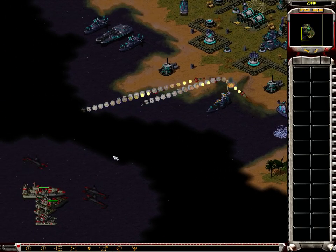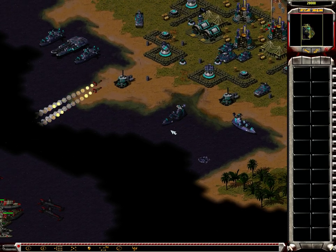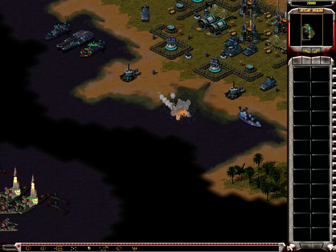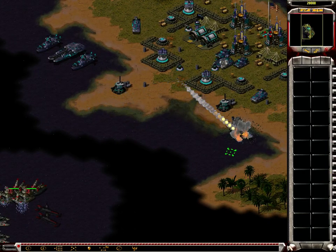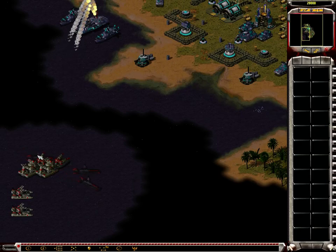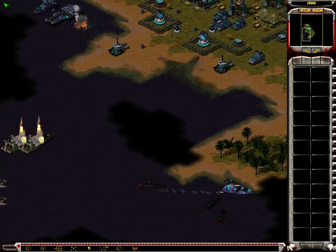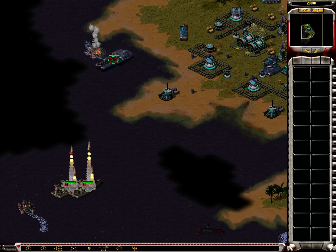We should really start shooting down these Aegis cruisers. I really want to destroy these destroyers from afar so we don't take damage on our submarines. I think down here there's only one Aegis cruiser. The Seawolves can scout out the area for now.